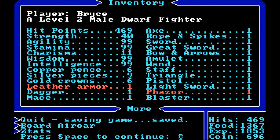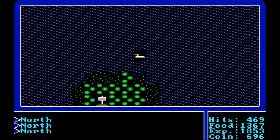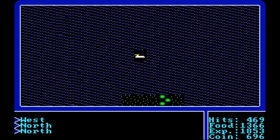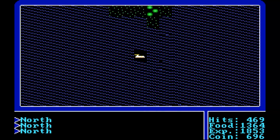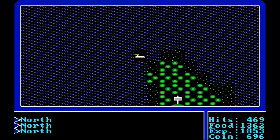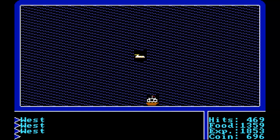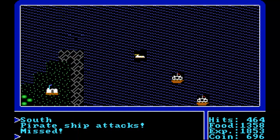Okay, so I've just finished leveling up my character. We've got agility 99, stamina 99, wisdom 99, intelligence 99 — we're doing pretty well. I don't really need to worry too much about charisma. We also have all of the weapons in the game including the blaster, because one of the signposts gave us the least valuable weapon and we kept going back until we've got them all. So what I'm going to do is head back to the lands of Lord British to complete the first quest, which is to kill a gelatinous cube.